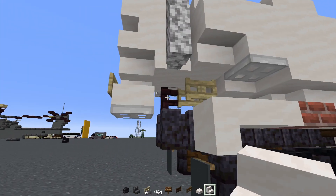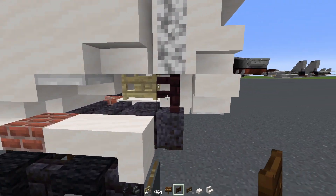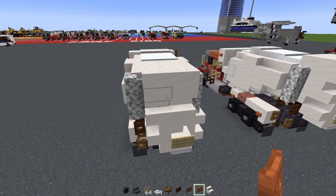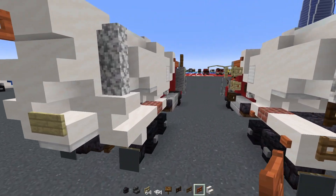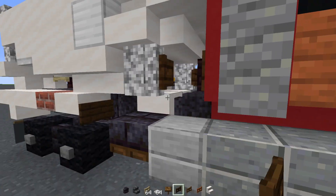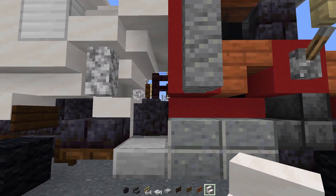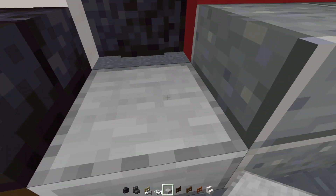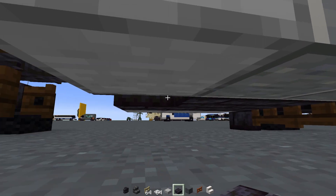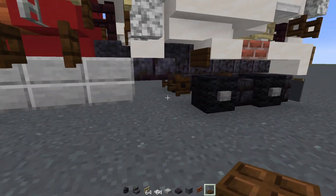Add two blocks long upside down smooth quartz stairs and a smooth quartz slab. On the other side, add a dark oak fence gate, open it, then a spruce fence gate open, then an acacia fence gate open. Temporarily modify this area to add two blocks wide smooth quartz stairs, then put back the dark oak fence gate and slab. Underneath, add polished blackstone brick slab two by three between the air tanks and boxes, and the dark oak trapdoor on the other side.